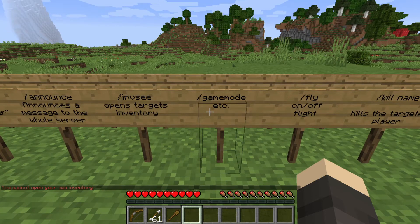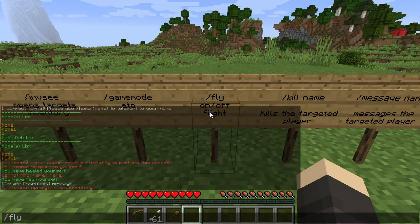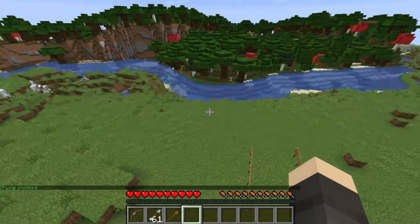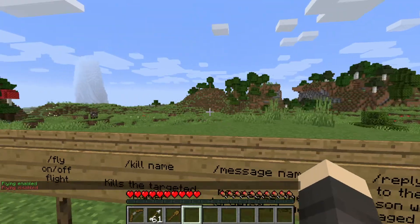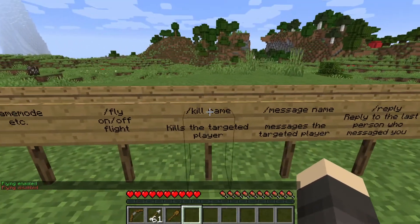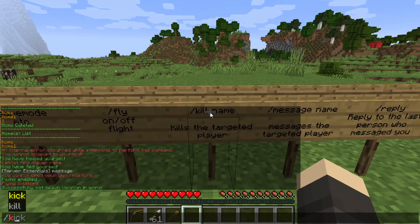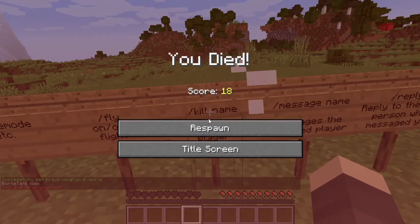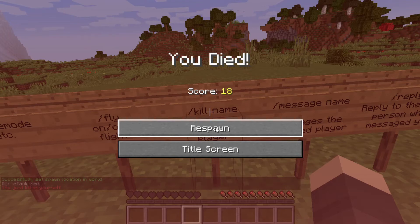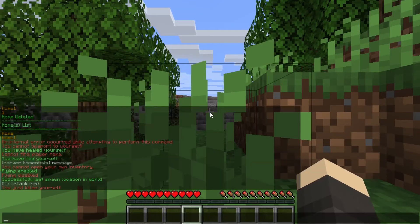Slash gamemode — I think everybody knows this so I'm not going to showcase it. Slash fly is going to toggle flight mode on and off. And slash kill space name — let me demonstrate that command. Now I killed myself. But if there's another player who's hacking or something and you can't do anything about it, this is a useful command for that.